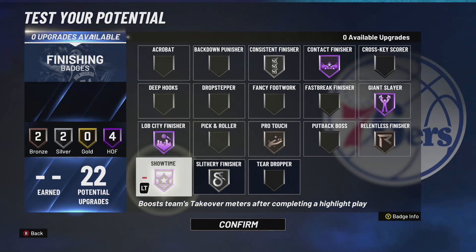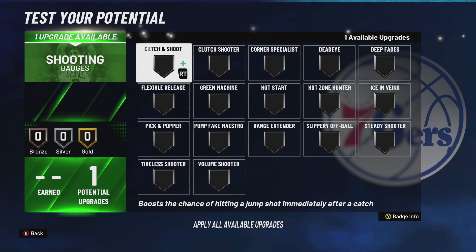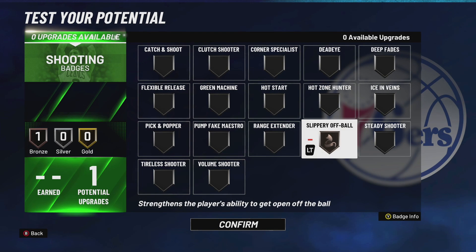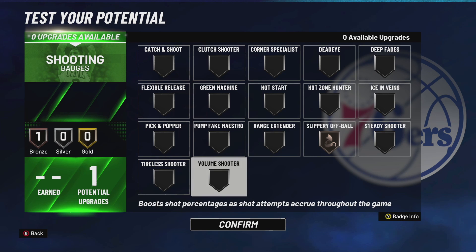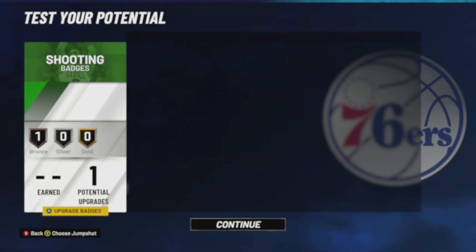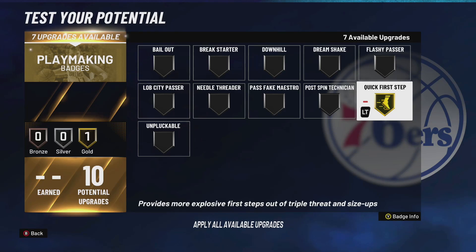For shooting, I only get one badge and I run Deep Fades because I have post fade on my post scorer. Slippery Off Ball is probably the best shooting badge — when you set a screen and slip off it, it gives you great animations. That badge is great even on bronze.